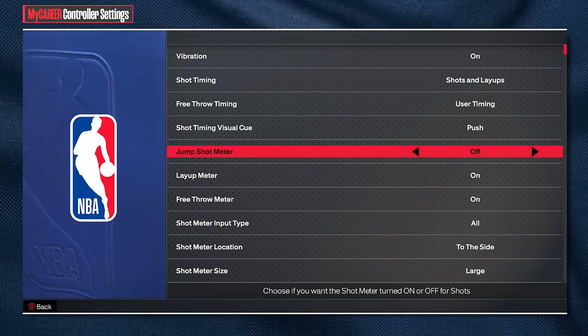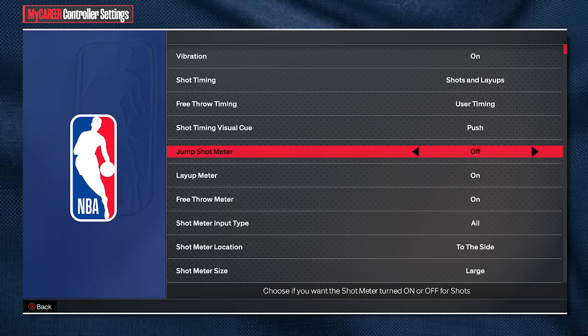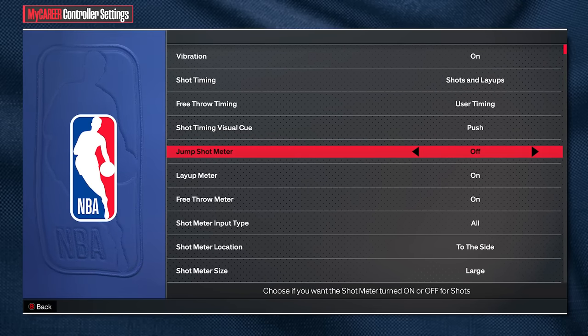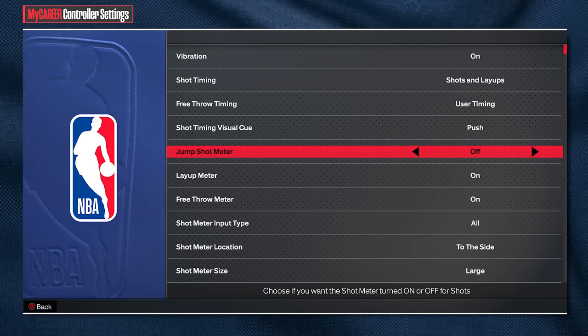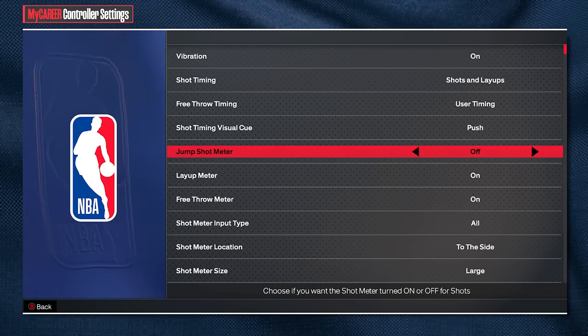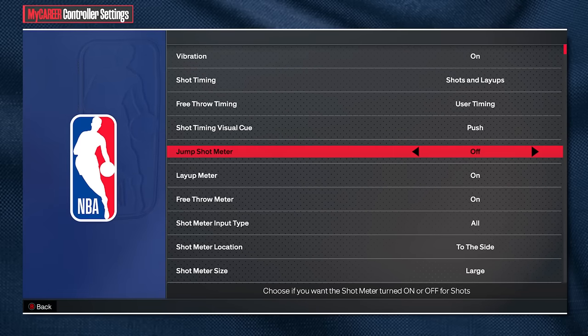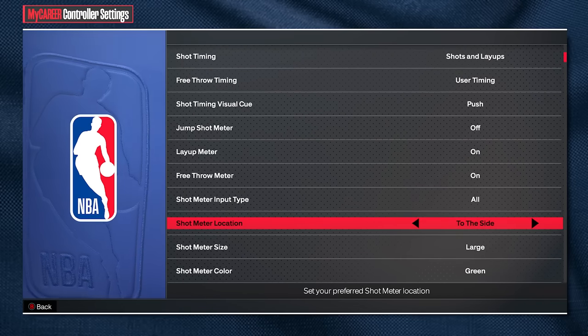Jump shot meter — you want that off. You get a 20% green boost with your jumpshot meter off. If you need to put it on at first to learn your jumpshot, that's okay, but eventually take it off. Especially if you have bad internet, your jumpshot meter being on is just going to make you a worse shooter, because you're basing your release on a delayed meter. If you're on a TV or have bad internet, just take it off.